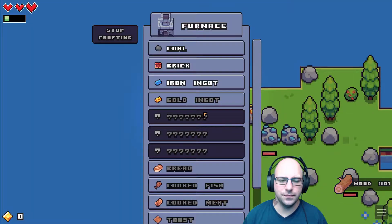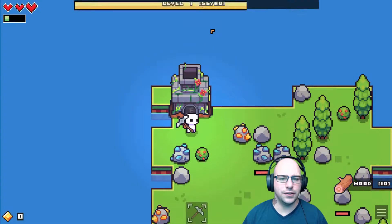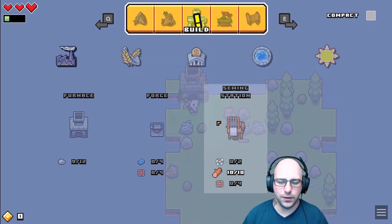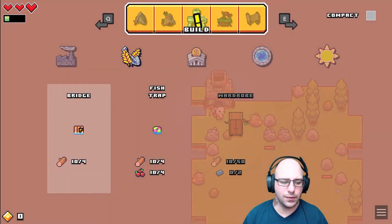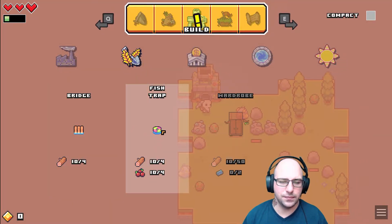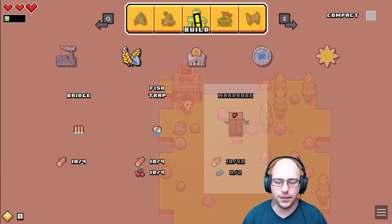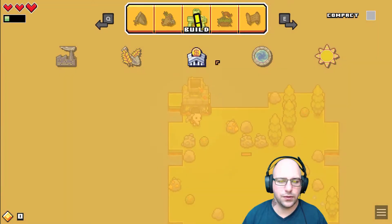Come up here — what do we got? We can make ingots and bricks. What are we working on now? We should make a forge, that's probably ideal. We can make bridges. Let's see if we make traps — that's right, because of food. We needed the food, I believe.